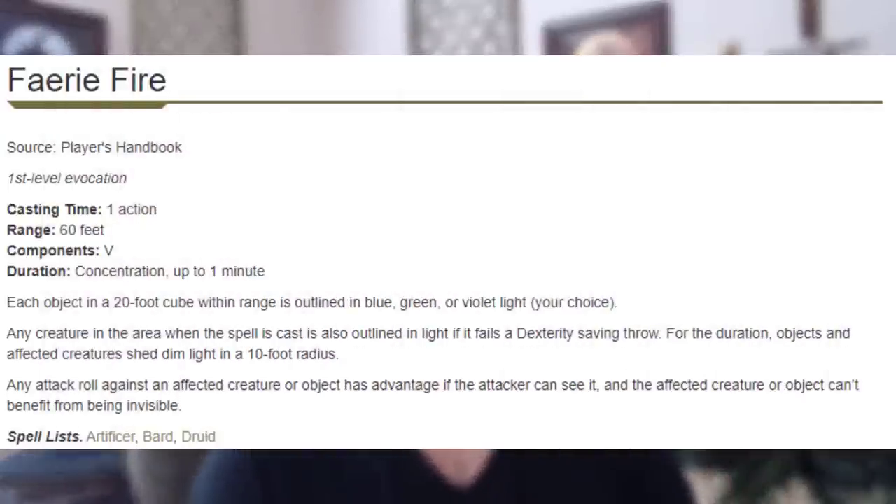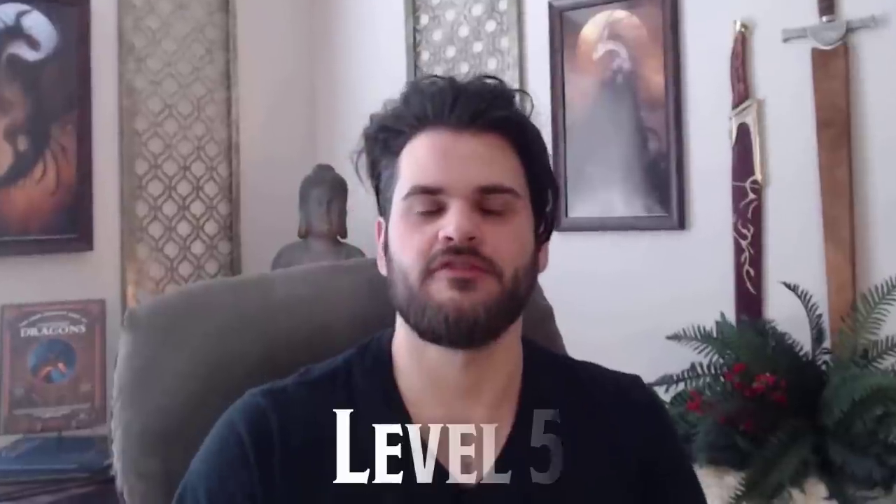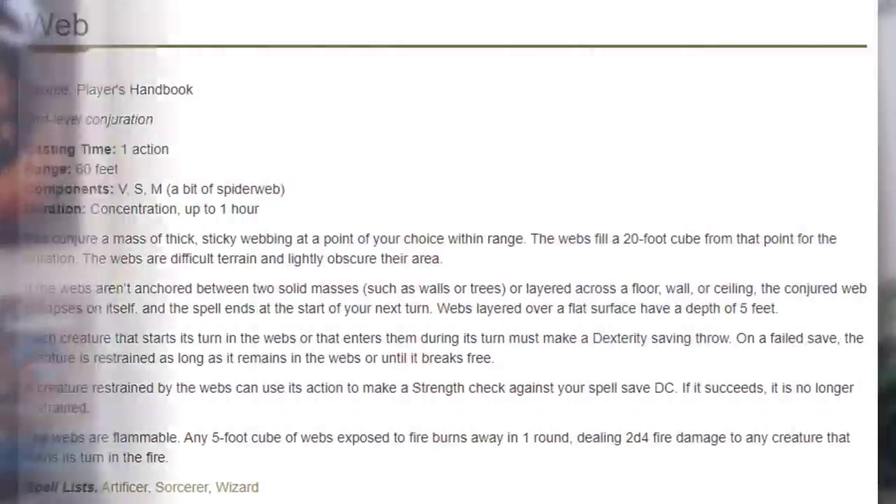During these early levels, faerie fire is going to be our best spell because it's going to set us up as well as our teammates. We'll probably start combat with it as our fight-winning spell, and every archery attack we have can potentially be at advantage. Once we hit level five, we're going to get multi-attack as well as web. Web is huge on this build — it does the same thing as faerie fire, but it also controls enemies and allows us to kite more.